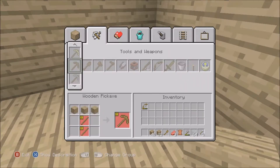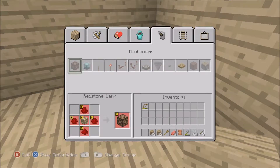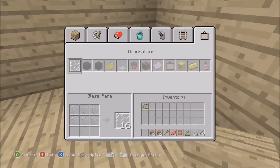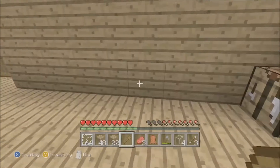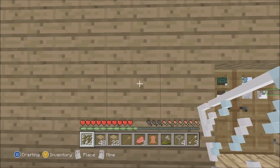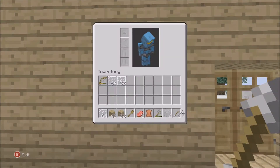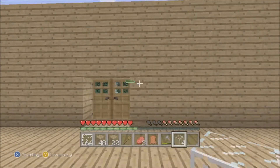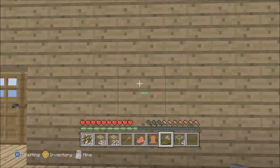Are we going to make stairs going up? We might have to make it three stories — one for the downstairs, second just for something, and the third level is just for a view. I fell. I need to make a ladder, I need to make stairs for the stories.